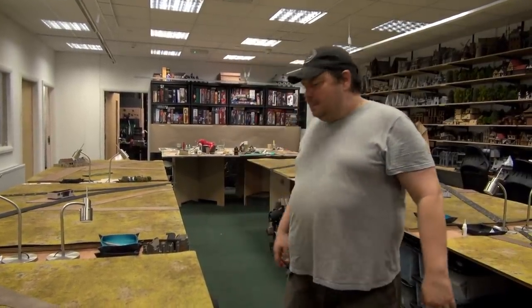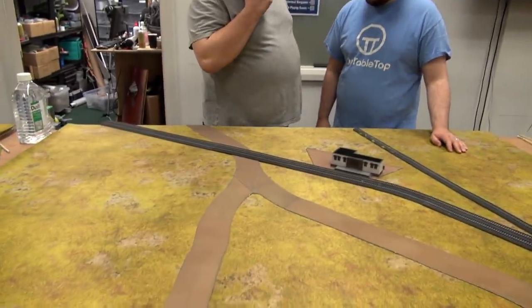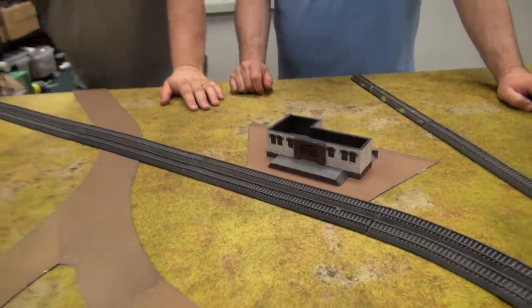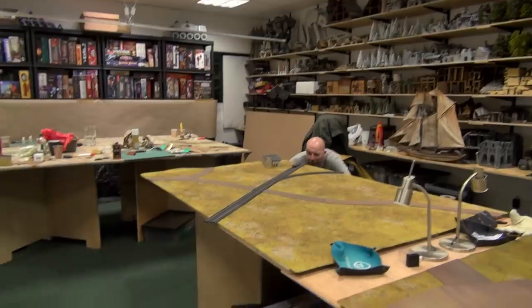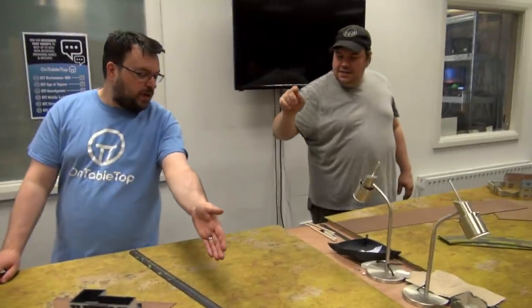Then we've got table E, which brings in a rail track. We've got a bit of a station here. The thing with rail tracks during bootcamps is we try to have them sweep across multiple tables - this gives a little bit of joiney-uppiness to the different tables. So this track lines up with that track over there. We don't do that with the roads because we want all the tables to have lots of interesting road layouts. That brings us to A, B, C, D, E.